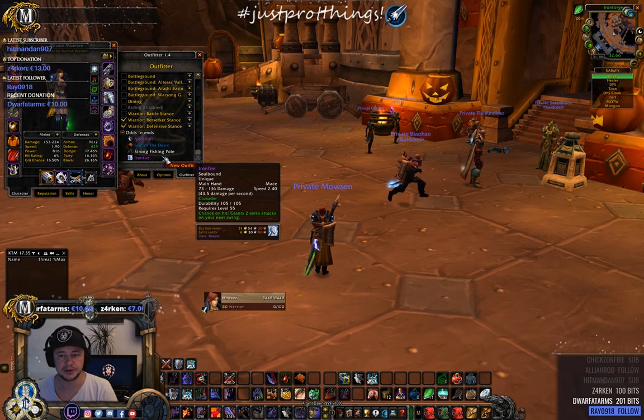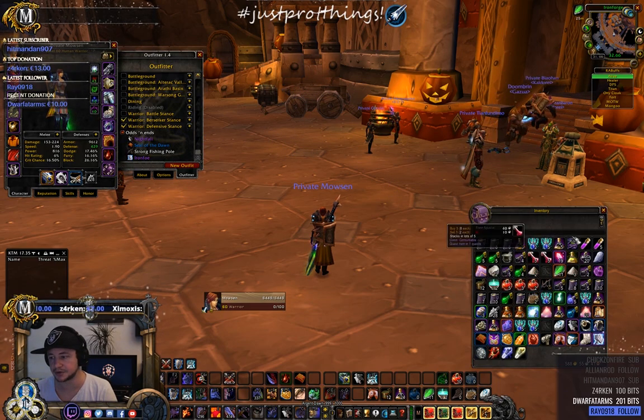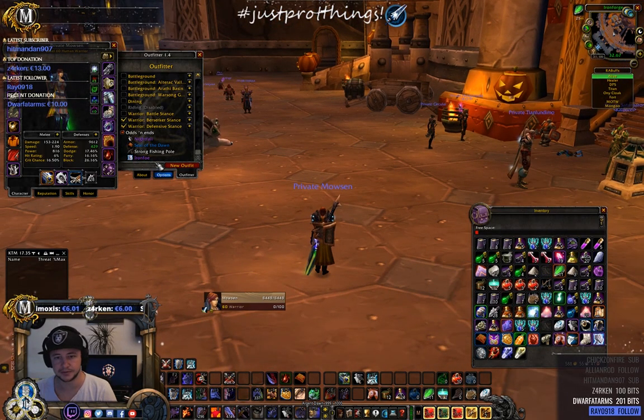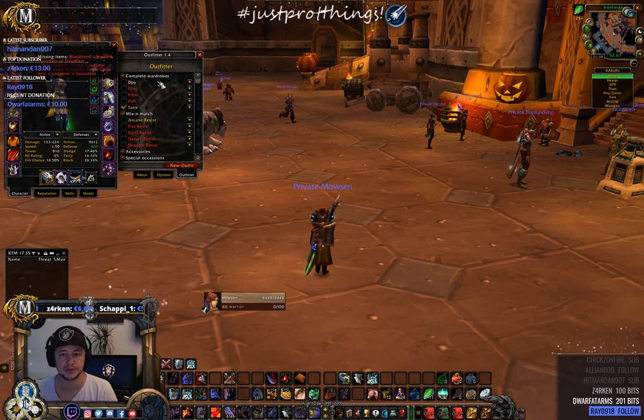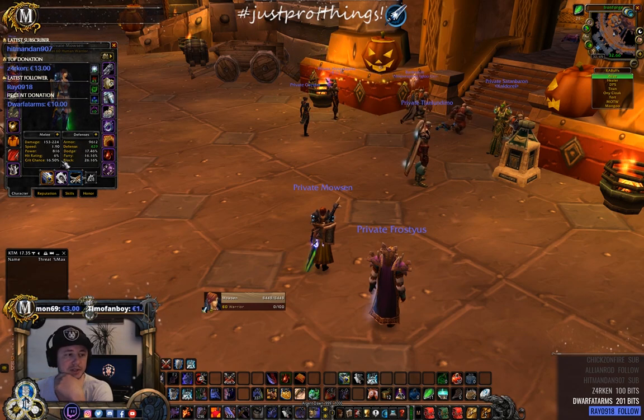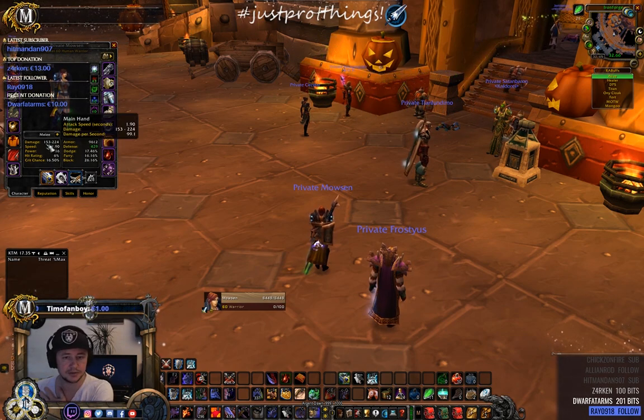Outfitter also shows items in your inventory that you're not currently using — so you can see what's sitting in your bags that you don't really need on you. Then another thing I wanted to show you is Better Character Stats.